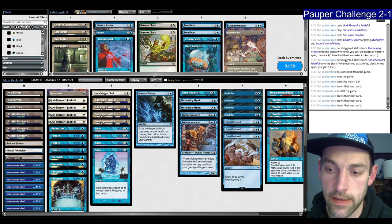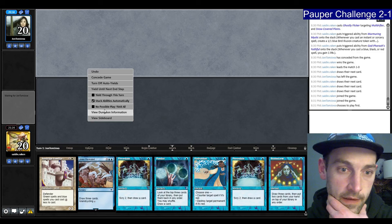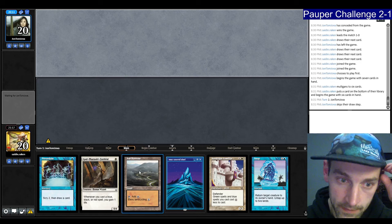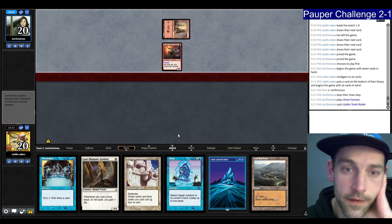We have a zero-lander — strip and mulligan. This is a good hand, keep. Put back one of the Snaps. We have Turn 2 Faithful, Preordained. If we find a land, we can Sunscape Familiar Snap — what we really want is some Hydroblasts. Land, grabbing a Plains. Our opponent leads on the best possible — Great Furnace Tomb Raider, attack you.